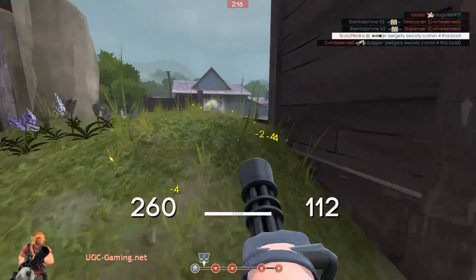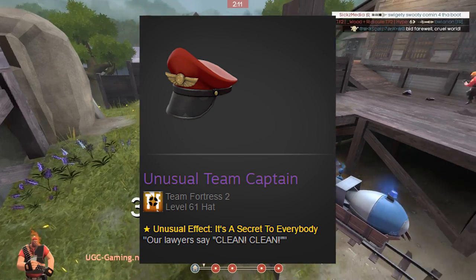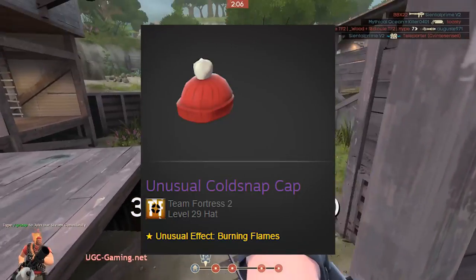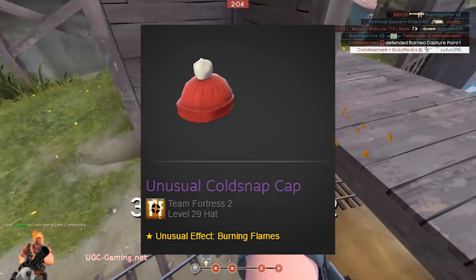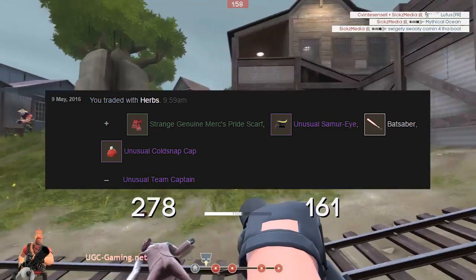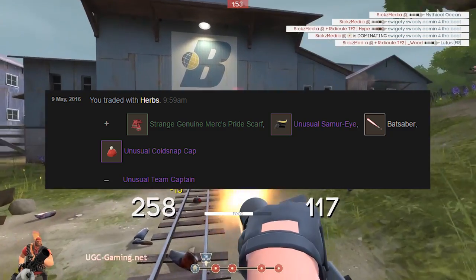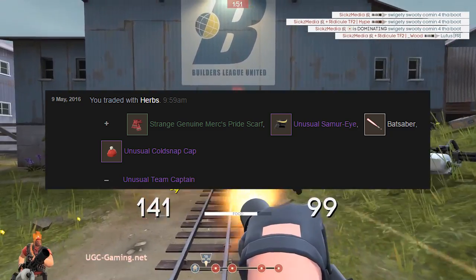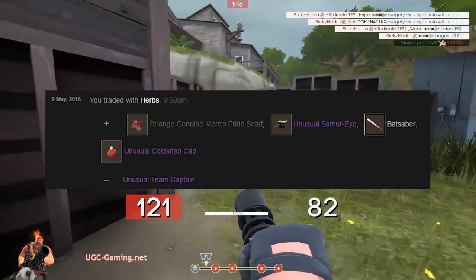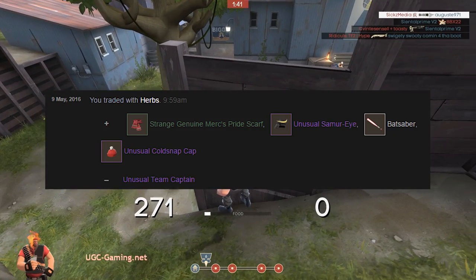I sold my unusual team captain with It's a Secret to Everybody effect for the unusual cold snap with burning flames effect - which is an all-class hat worth around 800 keys. He also added an unusual samurai with circling hearts effect, worth about 90 to 100 keys, and a strange genuine merc sprite worth about six keys.